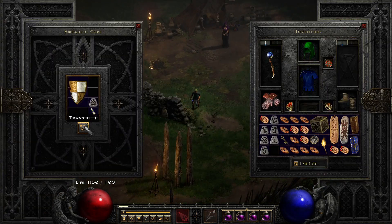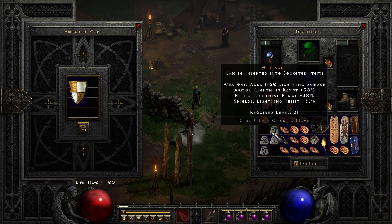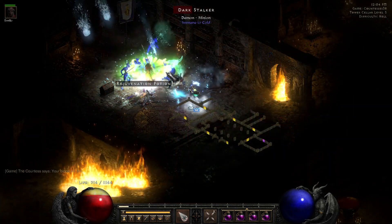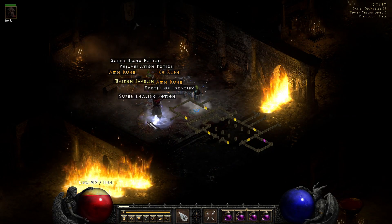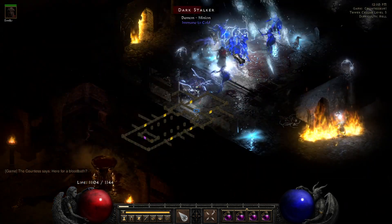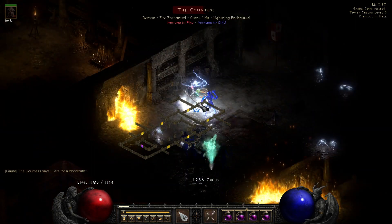Between runs I decide to reroll my Spirit with a Hell rune and we get a 30 FCR, one-off mana Spirit. Run 38 brings another Key of Terror, and just three runs later on run 41 we get yet another Key of Terror.